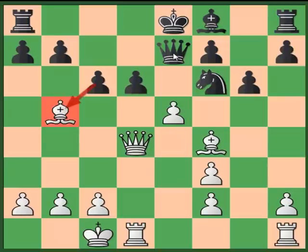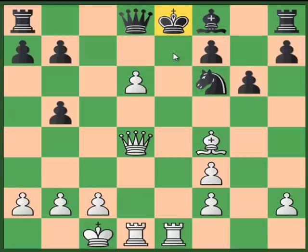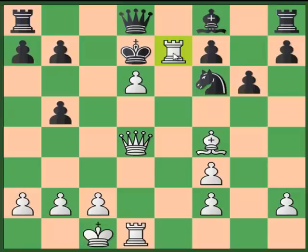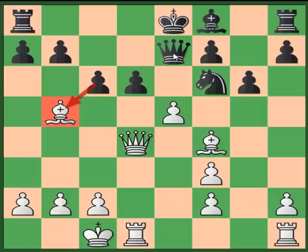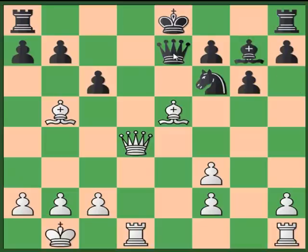The winning continuation starts with e5. Black cannot capture the bishop — if Black foolishly captures, we have exd6. Now our queen attacks the knight and our pawn attacks the queen, so the queen has only one square. After that we have rook to e1 check, and after king to d7 we have the amazing reply rook to e7 check — the Black king will not survive. In the game my opponent played dxe5, but after I recaptured with the bishop, two pieces attack the knight. He gave me a check — I don't know what difference it makes — I parked my king in the corner, then he played bishop to g7. After some calculation I found an amazing continuation — can you find it?